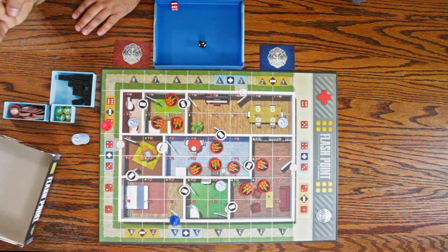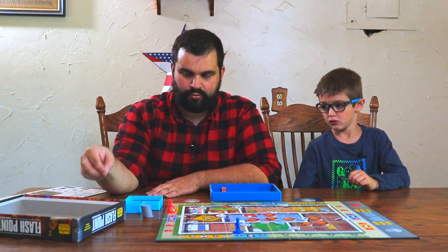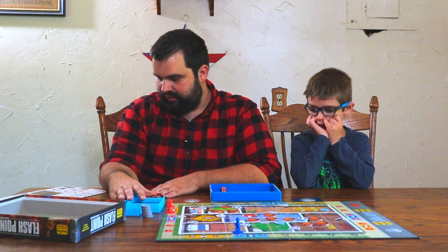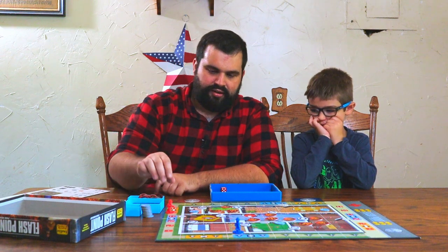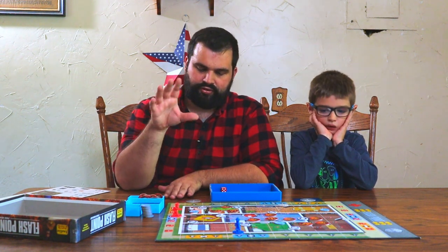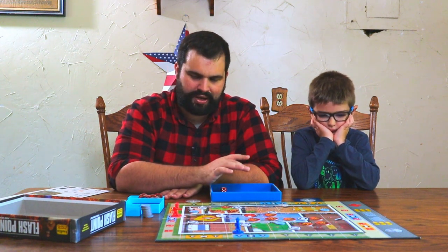If four victims die, we lose the game, or the house could collapse — if we ever need to place a damage token and cannot, we lose. Also, I think if you have to place a fire token and there are none left, you also lose. After we take our four actions, you can save up to four actions as a reserve by banking them.